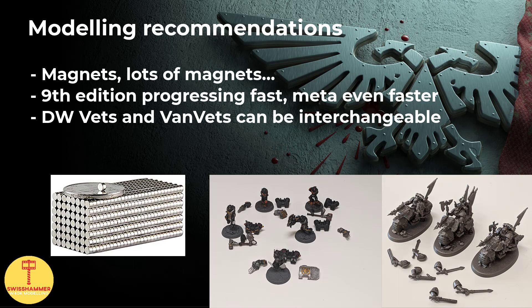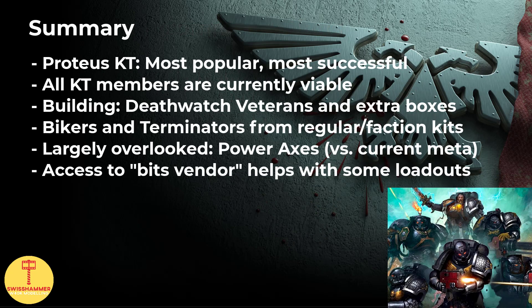Last but not least, let's have a look at some modeling recommendations. This is a simple one: prepare to stock up on magnets. As we covered over the course of this video, there are multiple competitive loadouts for the majority of models in the Proteus kill team. Death Watch veterans, Vanguard veterans, terminators, and now even veteran bikers - you want these guys to be magnetized. 9th edition is progressing at an impressive rate, and especially the competitive scene is far more short-lived than casual play. A Vanguard veteran is basically just a veteran Space Marine with a jump pack, so personally I magnetized the backpacks as well. That way, you can freely exchange Death Watch and Vanguard veterans in whatever way you need them.